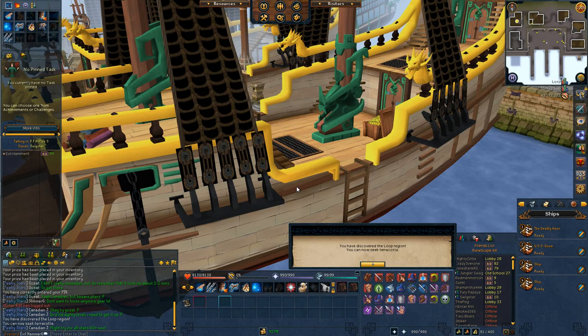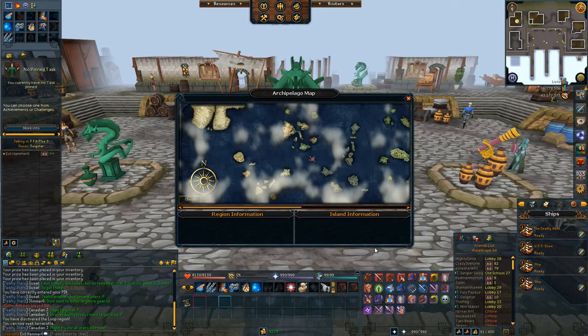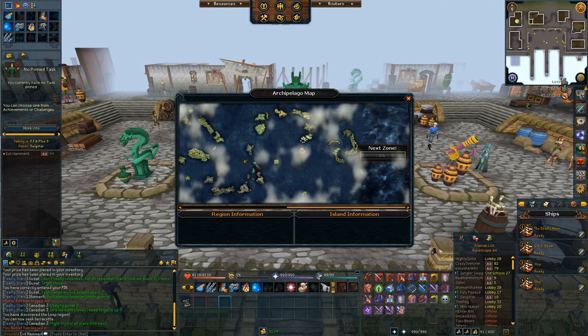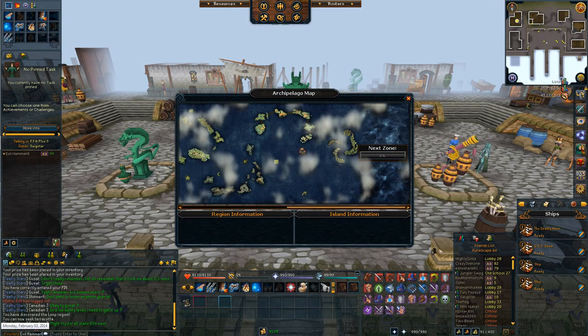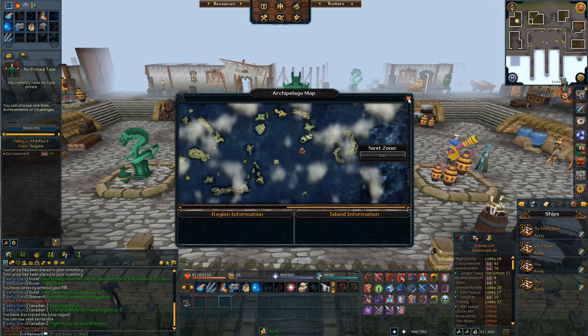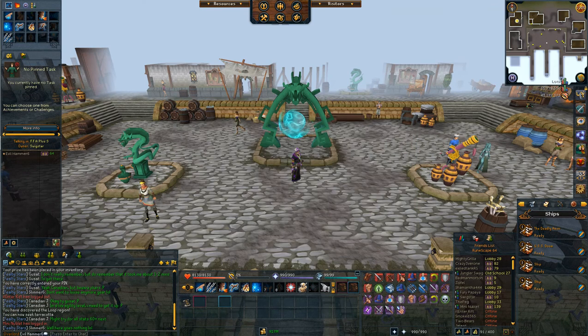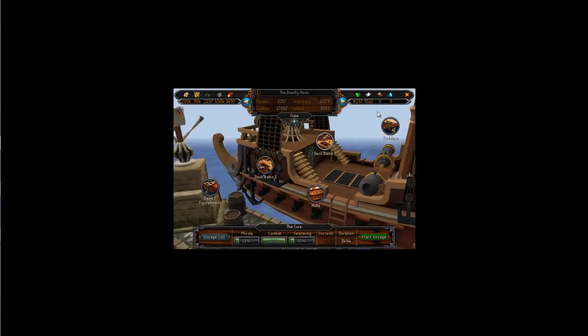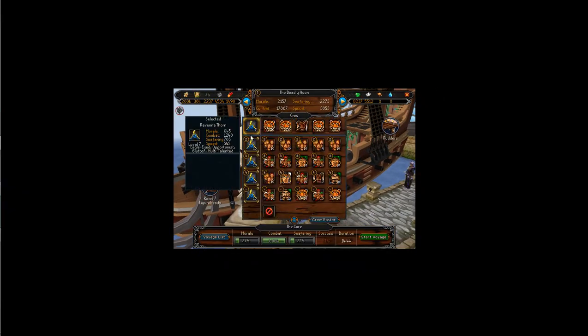What's up guys, Evil Hammer Six here. As you can see on the screen, I have finally gotten to the Loop region and I can see Terracotta. It's taken me a crap ton of time — about a month, a little over a month. I don't non-stop do ports, but I pretty much send out two voyages a day, which is about the cap you can send out. I'm really impressed I got this far.